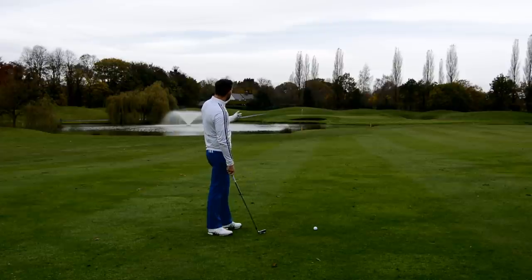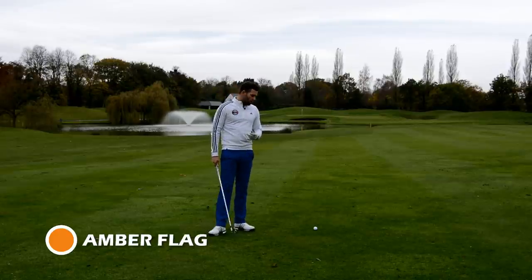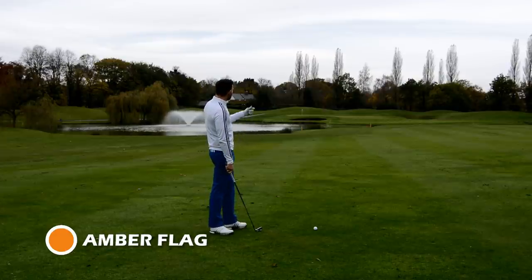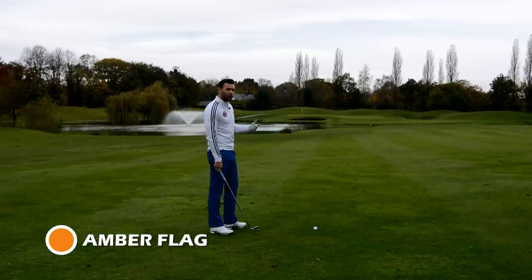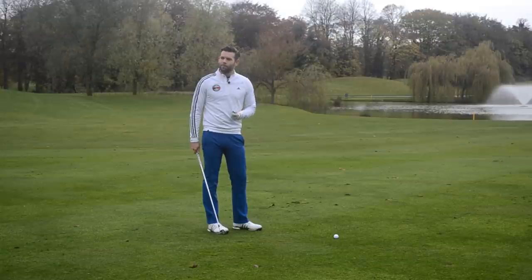If the flag was in the middle of the green — as I've just demonstrated — this one is an amber flag. If I aim at the flag and hit a perfect shot it's going to hopefully be pretty close. If I tend to shape the ball a little too much there's still a bit of green to the left where I can land my ball. But if I shape it quite a lot and it hooks quite a bit, again there's a risk I could miss the green. So that is an amber flag.